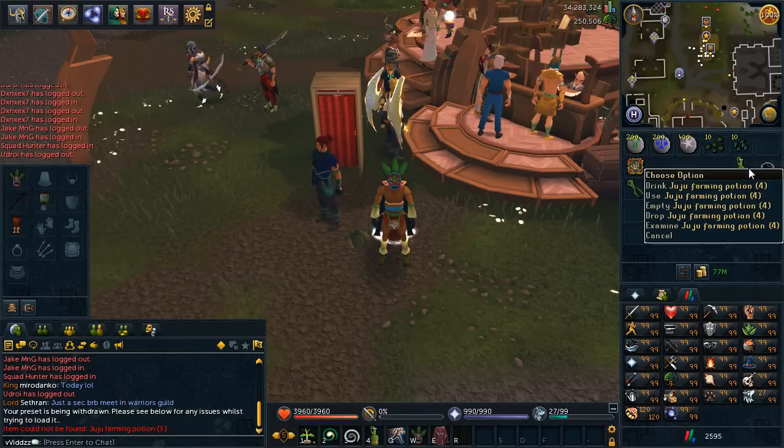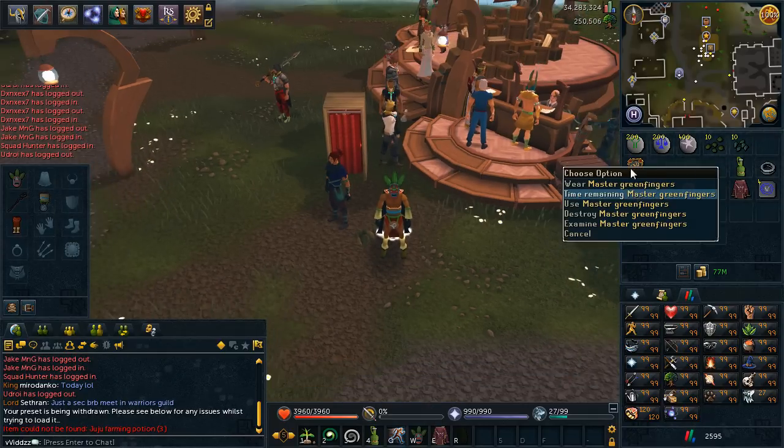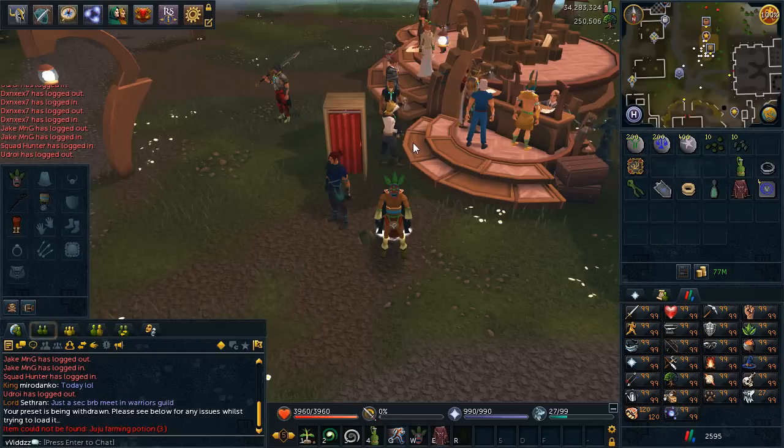The Eugen herbs are used to make the Farming Potion, and you want as many Farming Potions as you can if you're going to be doing this a lot. The Master Greenfingers aura can be bought from the Loyalty Point store for a few thousand Loyalty Points.